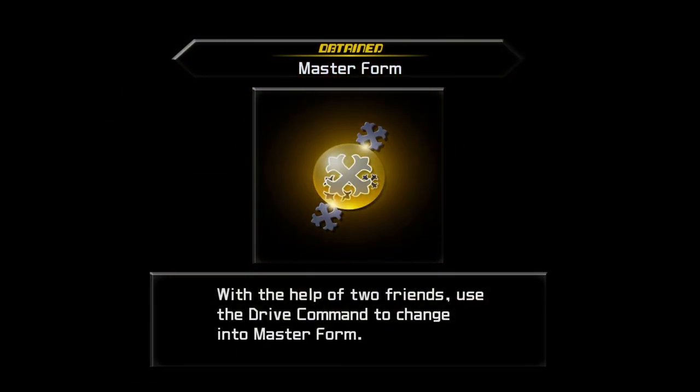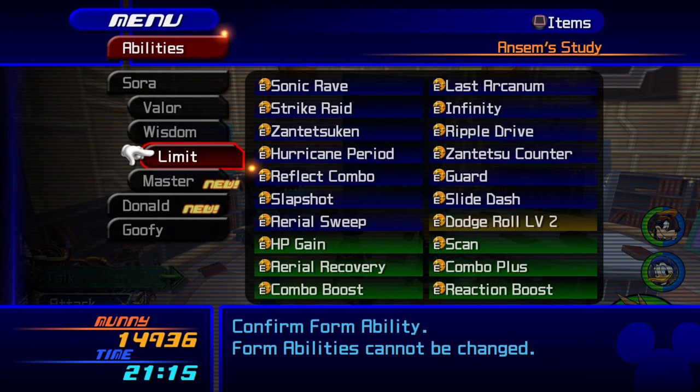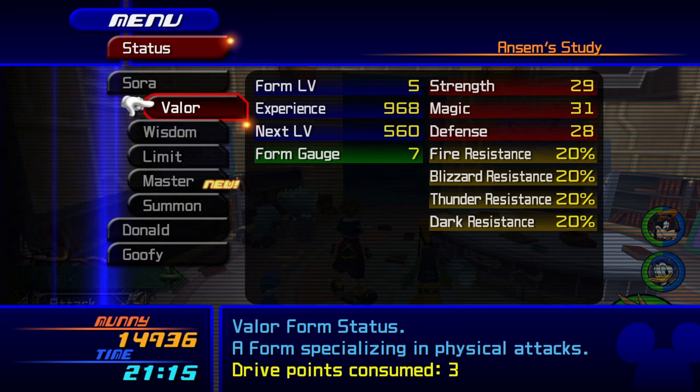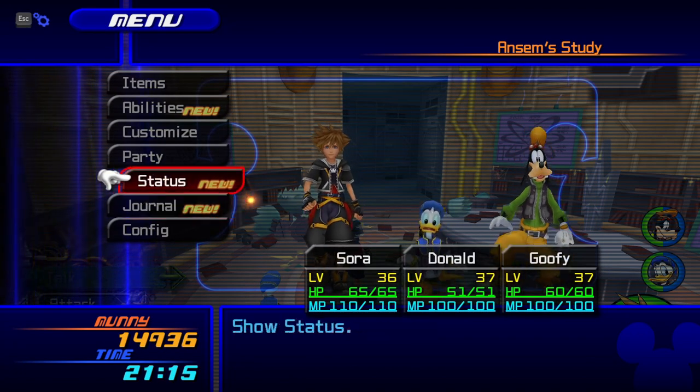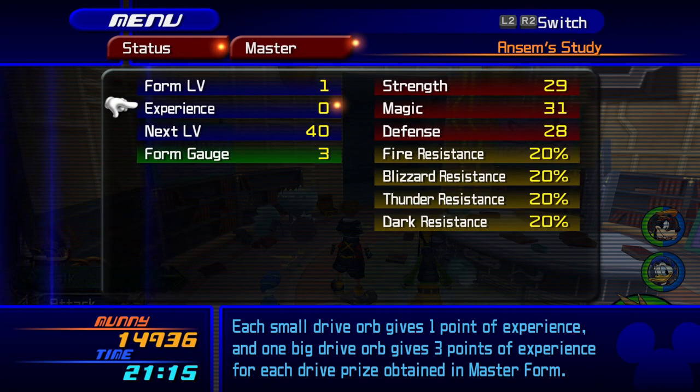Master Form! With the help of two friends, use the drive command to change into the form of a master. That means you can go up to level 6 now. Each small drive orb gives one point of experience, and one big drive orb gives three points of experience for each drive prize obtained in Master Form. They typically drop those things when you're killing enemies.